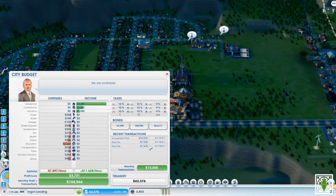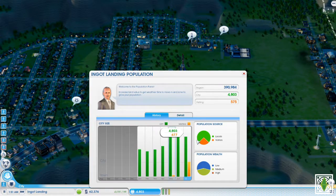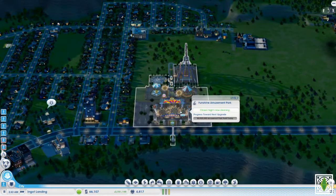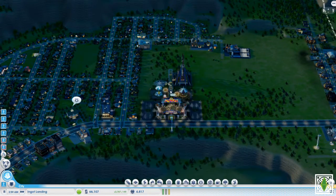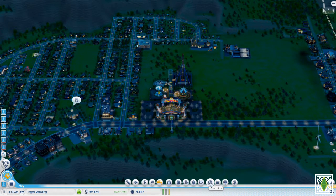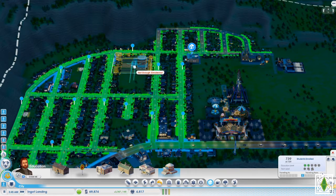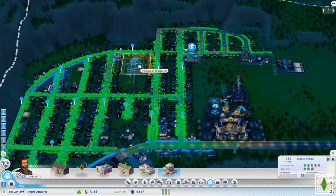What month is it? It's July. Our population has gone up very little, but visitors has gone up quite a lot. I want to wait until we have 85,000 so we can plop down the university — oh it's 88,000, oops. I want to put it right here. Actually, maybe we can do it going this way? That would just destroy more houses. I think this way would be best.